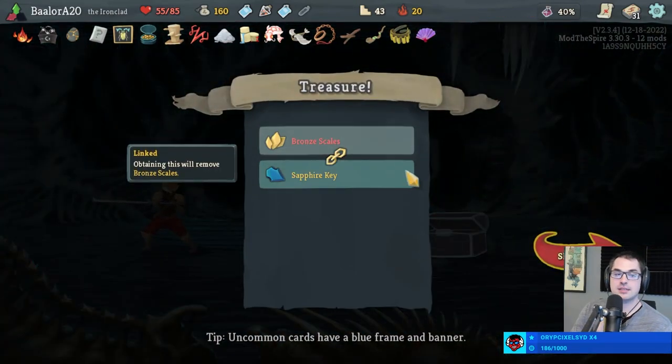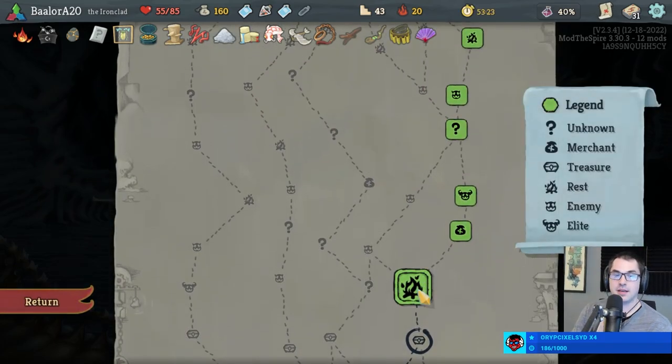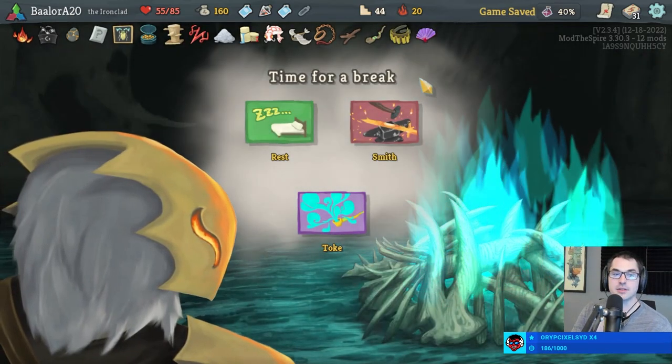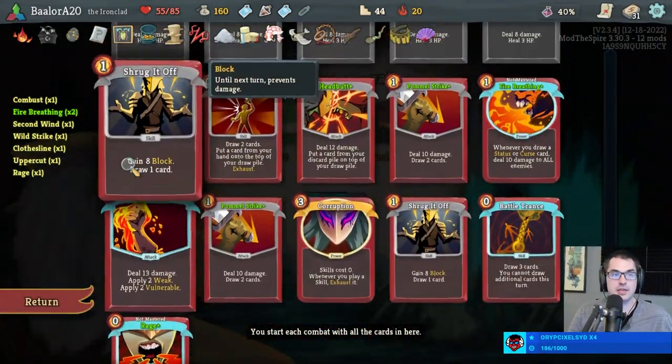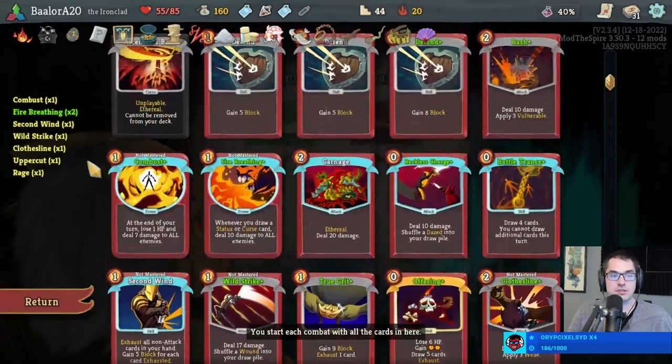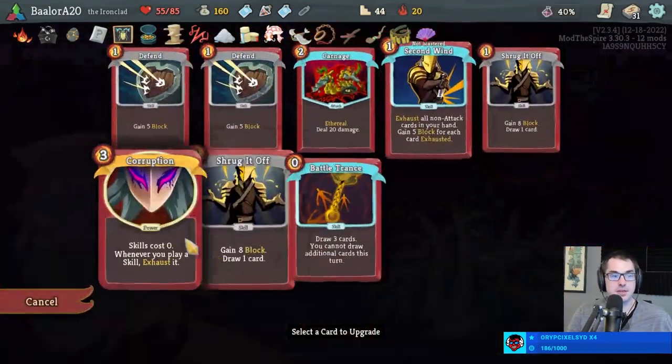Scales have to be skipped for the Sapphire Key — as much as it would be nice to deal damage to the Heart that way, we have to get to the Heart by getting the three keys. And now we have the option to rest, upgrade, or do something else. I think I'm gonna upgrade Corruption and make it cost one less — spending three of our five energies is a little bit of a hard sell currently.